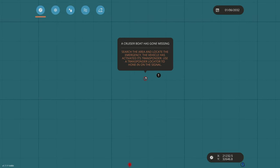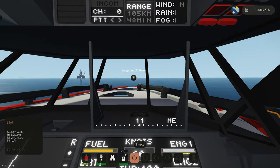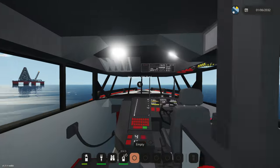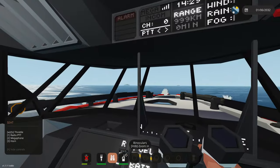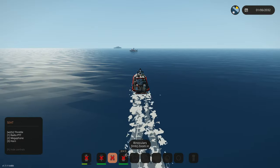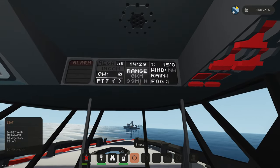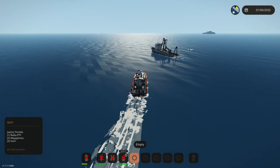Over here we have a cruiser boat that has gone missing. They have their transponder on. I wonder if this thing has any transponder-finding equipment — that'd be pretty awesome, but I honestly have no idea. I've never tested that part of this boat. I think I have eyes on a boat right in front of us — that might be it. That's like the only boat I see out here. It's in this area, so it should be somewhere around here. We're going to drive up to this boat and make sure they're all doing okay.